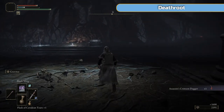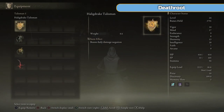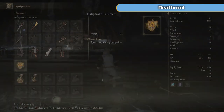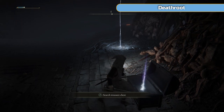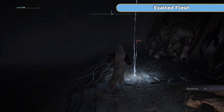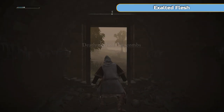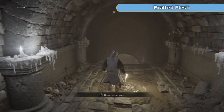The Assassin's Crimson Dagger is another talisman - critical hits restore HP, so when you parry and riposte you get HP back. It's not something we do a lot so there's no point having that. We're actually going to get a much better one shortly. Grab the Death Root from the chest and then just teleport yourself back to the start - that's all we needed from this catacombs.